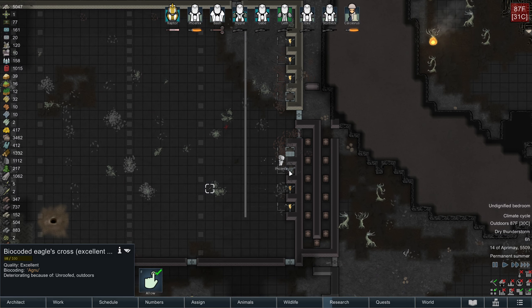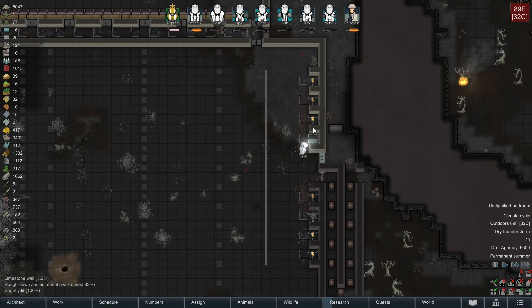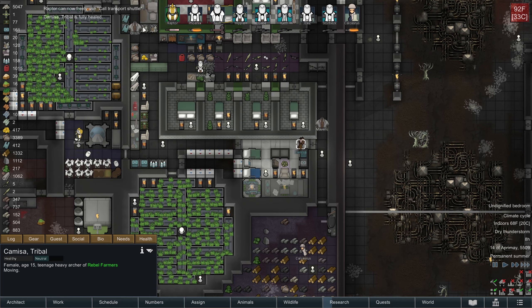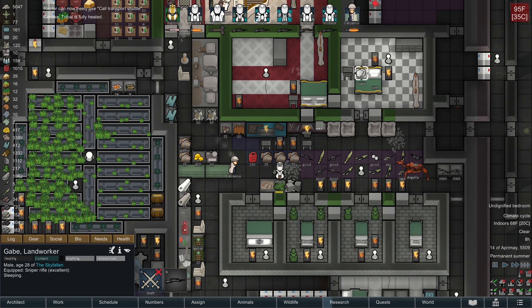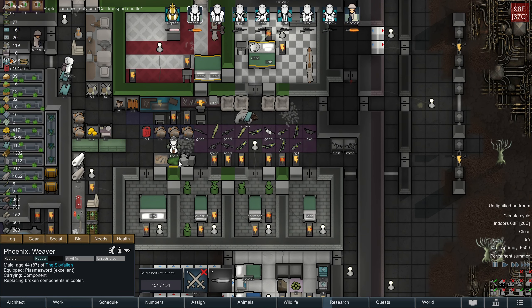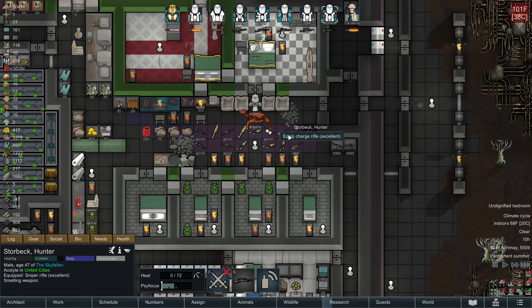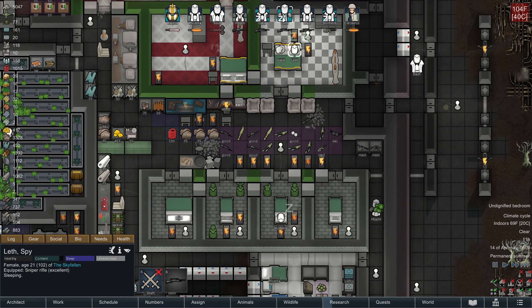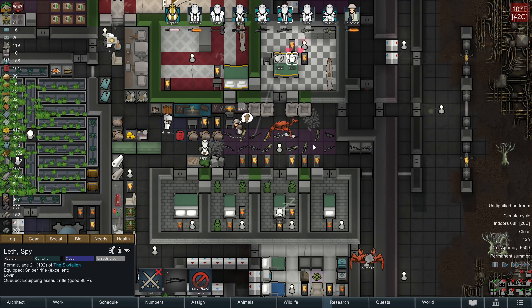We're almost done replacing all of the turrets that exploded. Commissa is ready to get sent home. I'm going to switch weapons from sniper rifles to automatic rifles, but keep the sniper rifles close by and at the ready.